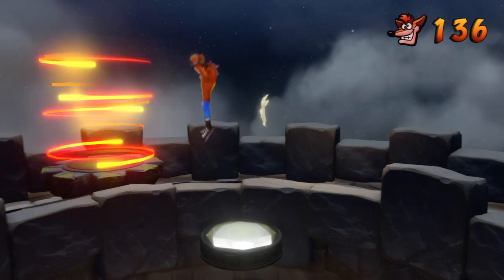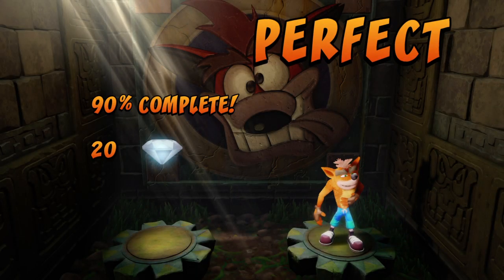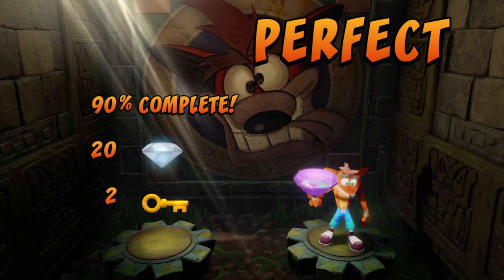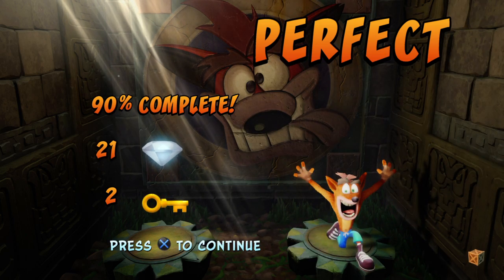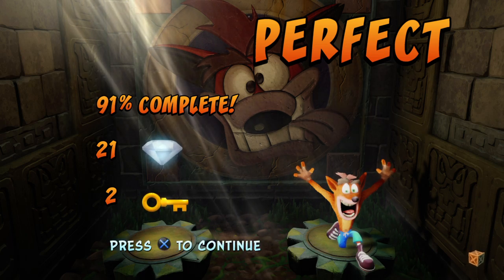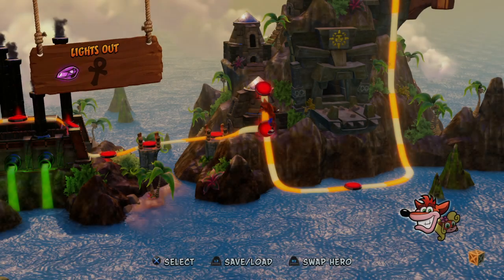Purple gem, baby! Probably one of the easier gems in this game. The only thing that makes getting this gem difficult is the fact that you need the yellow gem in order to get it. That's 21 out of 27 — there are literally six gems left in the whole game, and I'm going to show you where they are before I do the boulder level.